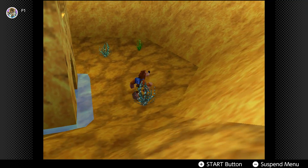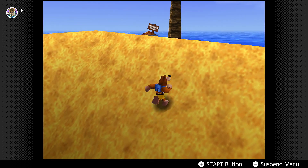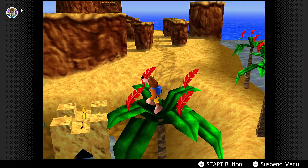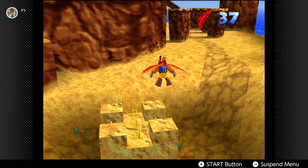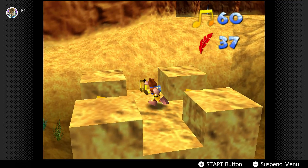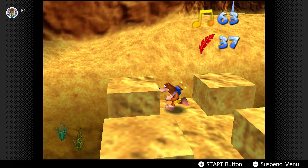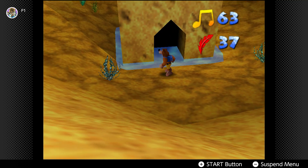I may have to go at a higher altitude. I need to go out to that box because if I'm not mistaken there's a Jinjo out there in the middle of nowhere like an idiot.